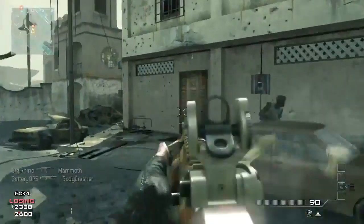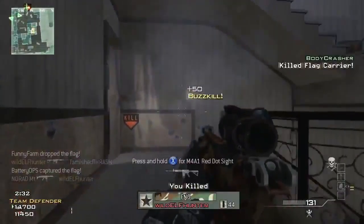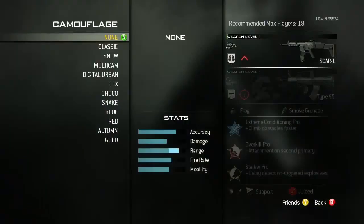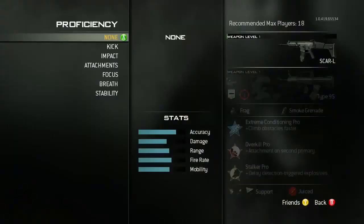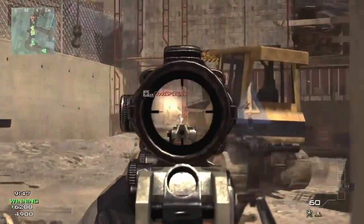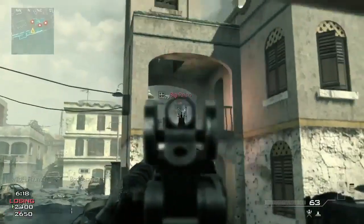Another way that you can customize your gameplay in Modern Warfare 3 is by weapon proficiencies. We've basically given every weapon an experience bar, so now you're leveling your weapons as well as your player. Leveling will unlock all of your attachments, your camos, but it also unlocks a new thing that we've added called weapon proficiencies. This allows you to get better with your weapon of choice through practice, and the weapon itself gets better.